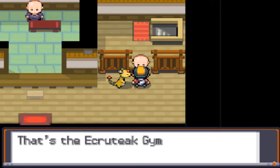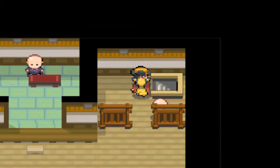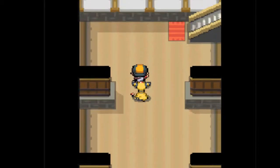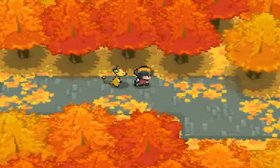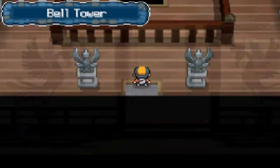So we're gonna go and do that. It's a lot simpler, in my opinion, than trying to get Lugia and the Whirl Islands, because the Whirl Islands are really confusing. You gotta go through every single tunnel. Here, you just go up, up, up, up, up, and up. So it shouldn't be an issue.